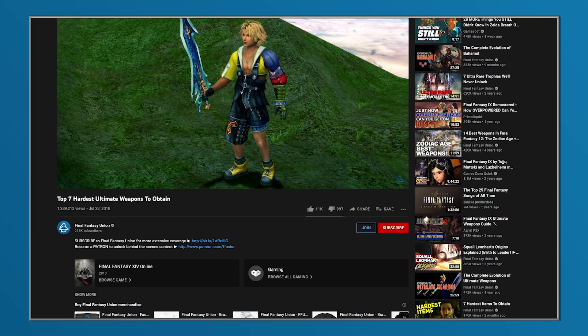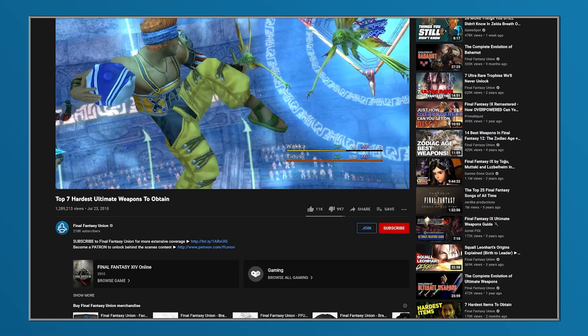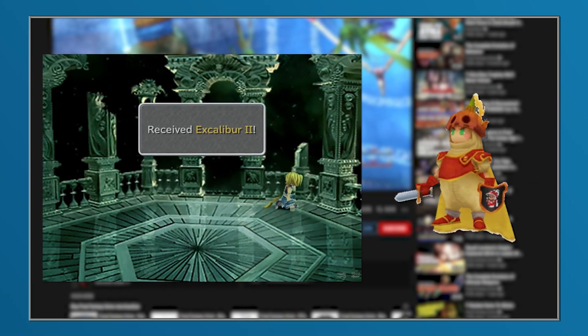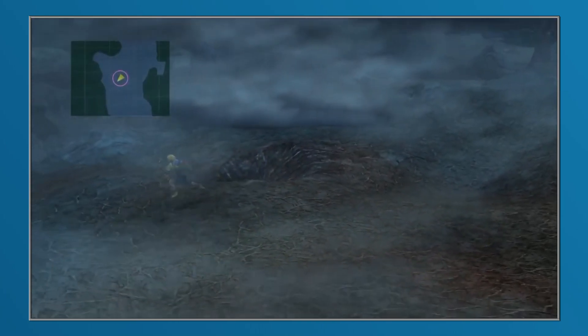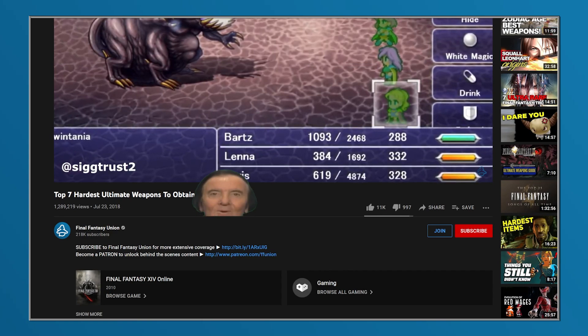Three years ago we produced a video that featured some of the most difficult ultimate weapons to obtain. It featured the likes of Excalibur 2 from Final Fantasy 9 and the Onion Knight from Final Fantasy 10, which required expert knowledge of dodging lightning bolts. And looking back, it's crazy to see that that video has now been viewed almost 1.3 million times.